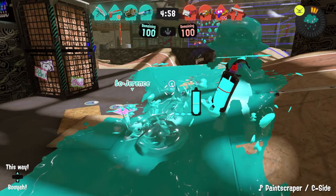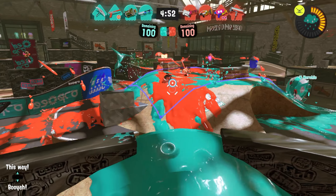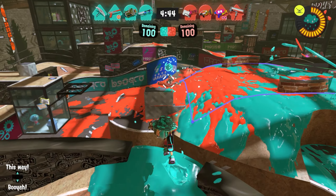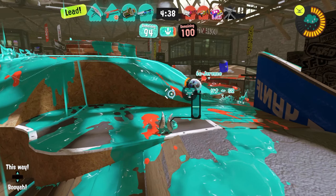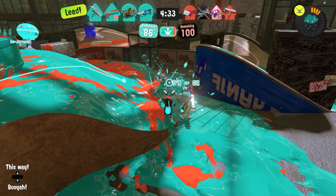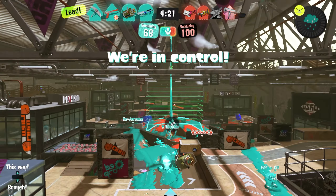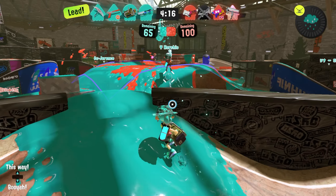Getting into game number three — we have an Explosher for ourselves, an Enperry Splat Dualies, a Splat Brella, and an E-liter, so we'll have plenty of backline presence. Might be lacking a little offensive presence though. I'm gonna go ahead and just try and support anyone who's attacking. I threw my ink storm down and took someone out, so I'm gonna move forward. Just gonna blast my Explosher shot over there. There might be a little bit of lag — it's fine though. We're in control, so we're getting points. The spot where I can have an effect on the match is close enough where I don't have to immediately jump.